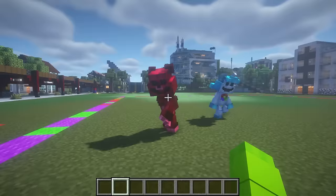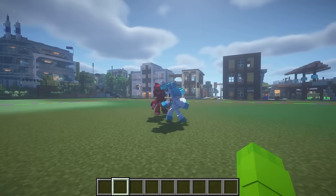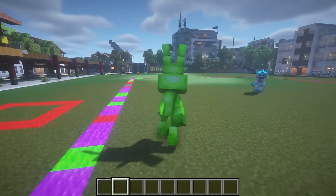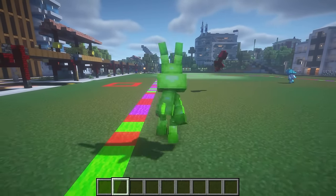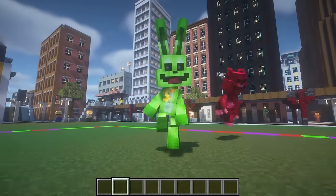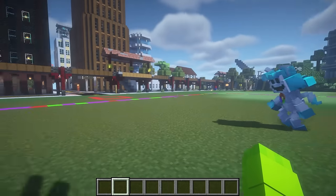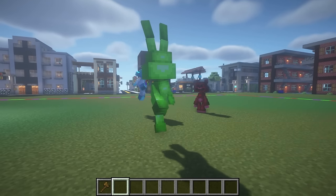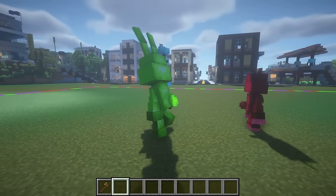Hey guys, check it out — I'm moonwalking! Oh my gosh, that is so cool! Can you guys moonwalk? I don't think Hoppy can really moonwalk, because he hops around and stuff. I do it in the air! I think I'm a better moonwalker! Like Michael Jackson! Hee hee! Okay guys, since we're having a Smiling Critter Poppy Playtime family, why don't we make the Playtime Factory?